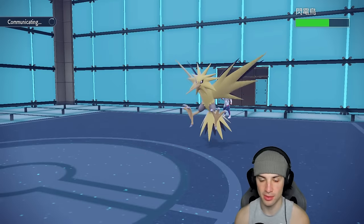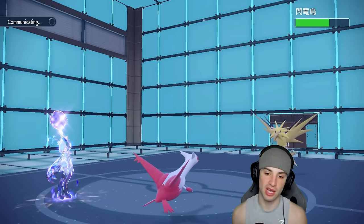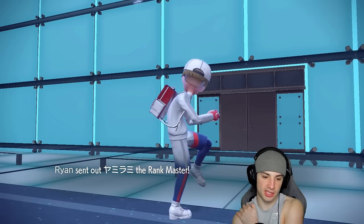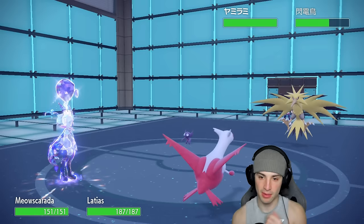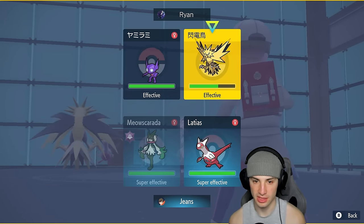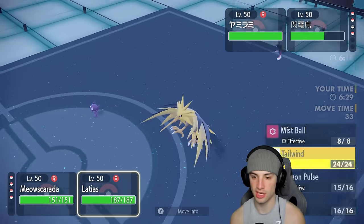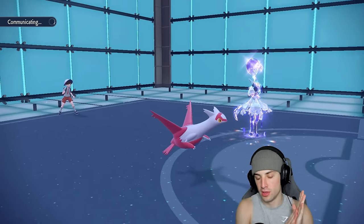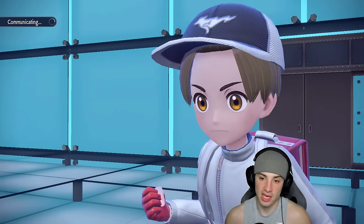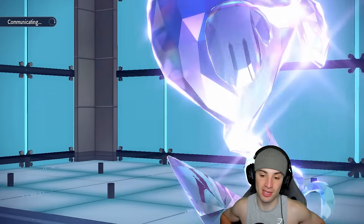Dragon Pulse chips damage on Zapdos — not bad. Meowscarada is fast but I'm not sure if it's faster than Zapdos, so now might be the turn to set up Tailwind. They send out Sableye as the third Pokemon. Knock Off can fly — who do we want to attack with? Probably Zapdos. We go after Zapdos and set up Tailwind, which comes out. We should outspeed unless they're going for a Prankster move or Fake Out on Latias — that Sableye swap was kind of weird.